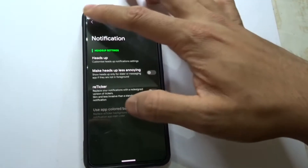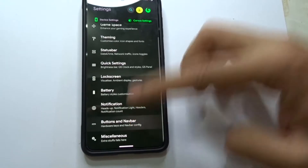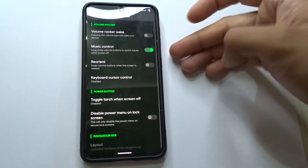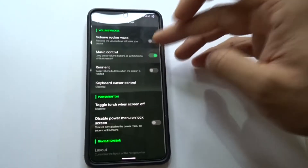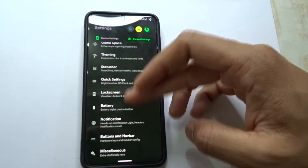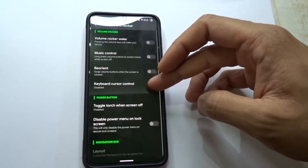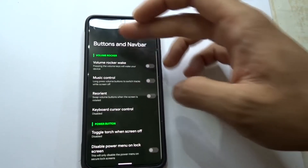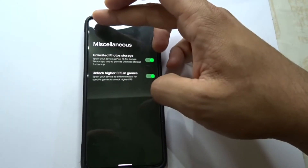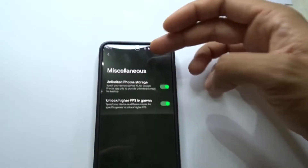There's also a notification section where you can change all the notification settings. Then there's buttons and navigation — you can change music from here by pressing and holding while the screen is off. Miscellaneous has unlock FPS and unlimited photo storage.